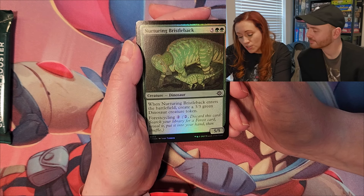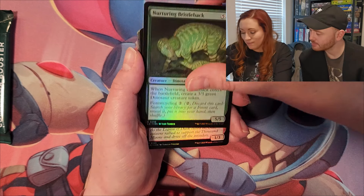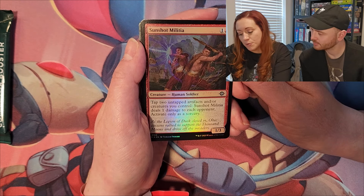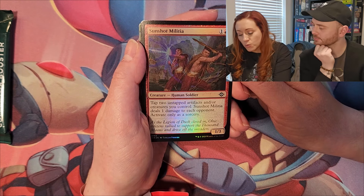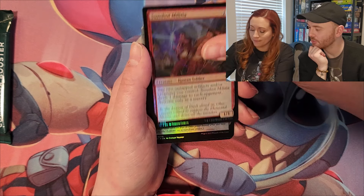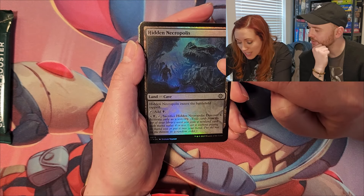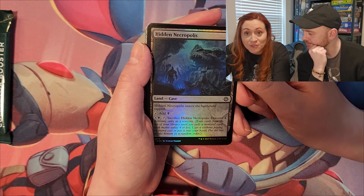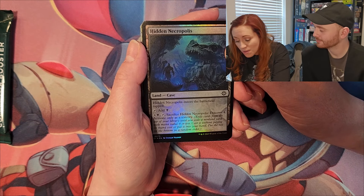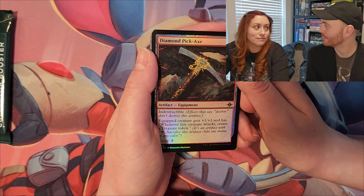Nurturing Bristleback enters the battlefield, you create a 3/3 green dinosaur creature token, and it has forest cycling for two mana — you discard it, search your library for a forest card, reveal it, put it into your hand, then shuffle. Sunshot Militia, human soldier: tap two untapped artifacts and or creatures you control, deals one damage to each opponent, activate only as a sorcery. Hidden Necropolis — it's a land, a cave, enters tapped and adds a swamp.